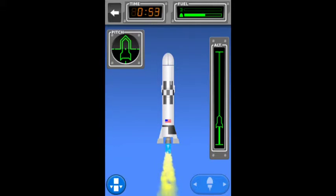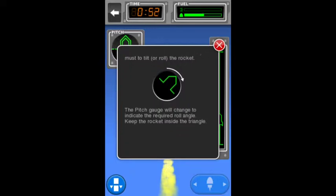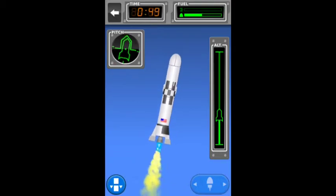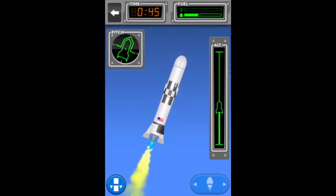Your rocket needs to gain speed as well as altitude. To achieve this, you must tilt or roll the rocket. The pitch gauge will change to indicate the required roll angle — keep the rocket inside the triangle. We can use the gimbaling we learnt about to turn the rocket over, and I prefer to have that thing orange when I'm launching.